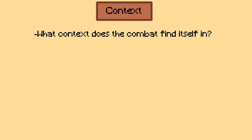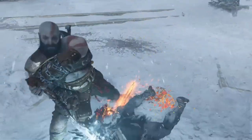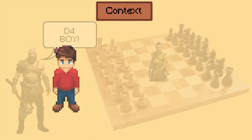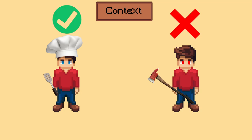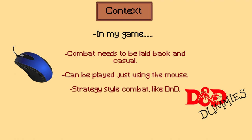The second question I needed to ask myself was: what context does the combat find itself in? Context is really important to make the combat feel integrated in the game. What I mean is the setting or feeling the game wants to transmit. For example, God of War has fast-paced melee combat that's brutal and gory — if that were replaced with a turn-based strategy style, it wouldn't fit at all. My game is a casual, slice-of-life cooking game, so fast-paced gory gameplay isn't on the menu. Since I want combat to be quite laid back, I opted for a more casual strategy style, something similar to Dungeons and Dragons but not as complicated.